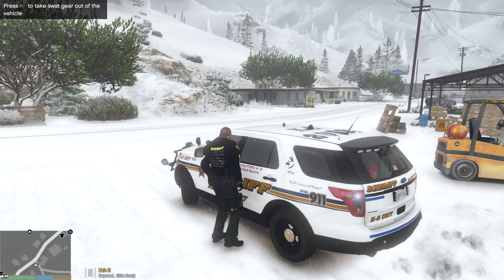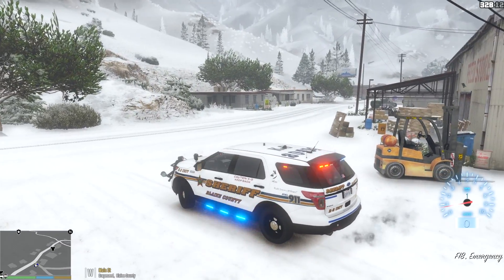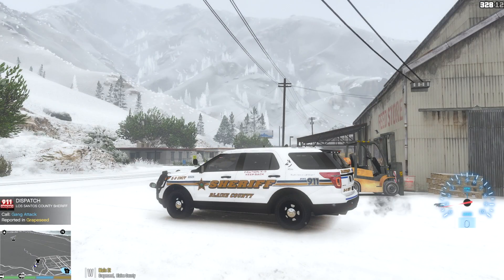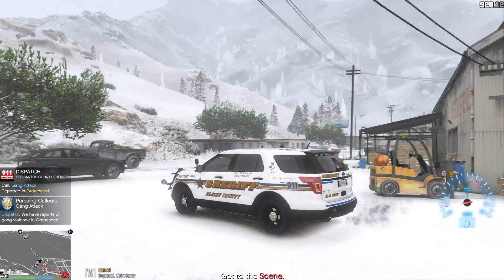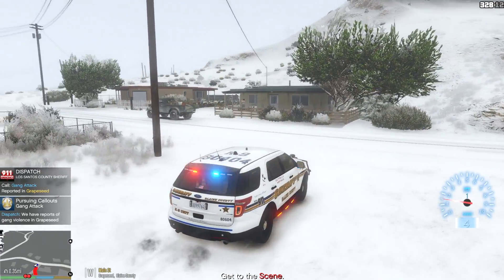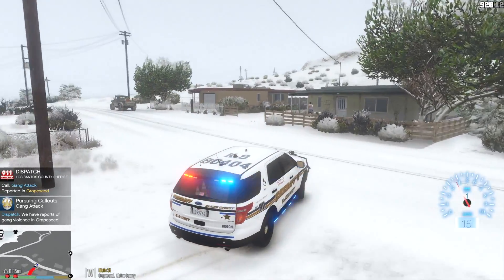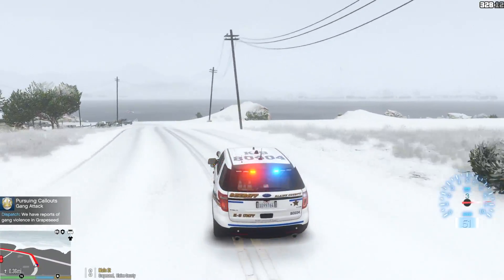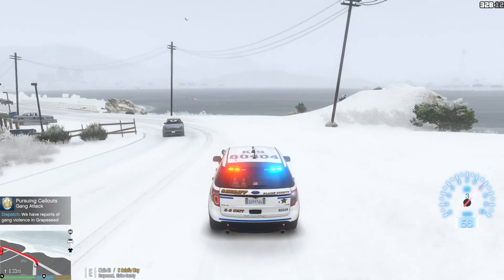Let's go ahead and get in the vehicle. We're going to begin today's patrol and we'll see what kind of stuff we can get into today. Citizens report gang related violence — can I get a unit started on this? Getting a call for a gang attack in Grapeseed. That's kind of interesting. Let's go ahead and respond code 3. We don't typically get a lot of gang activity here in Grapeseed, so I'm kind of surprised we got this call.